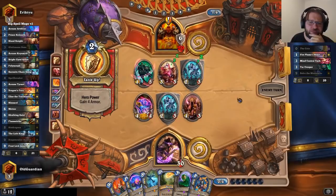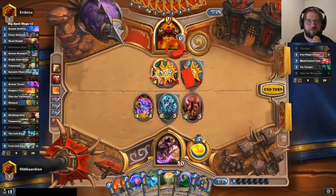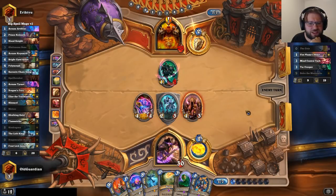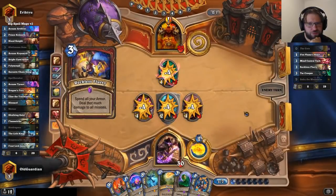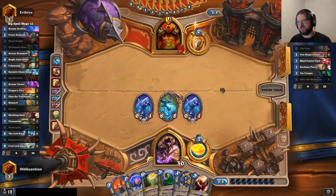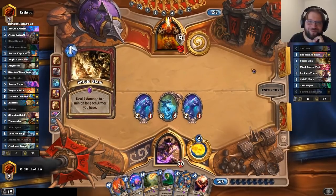Didn't play around Mind Control Tech — I should have. Good positioning with the minions too. He's just chilling — what can even be in his hand? Reckless Flurry coming down, yep. And I will respond with Sindragosa. I have not been able to remove the Shield Slams — I haven't found the Geist. So he can simply Shield Slam the Sindragosa. If I had found the Geist, this would not be possible. But I feel like I have to apply pressure here.